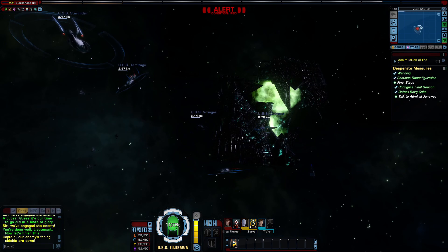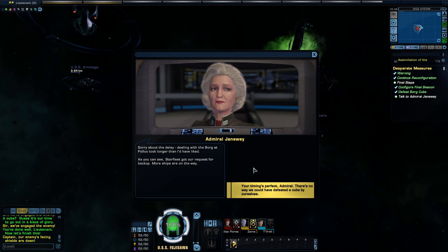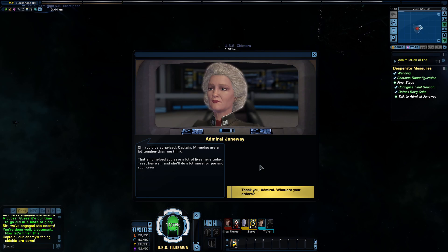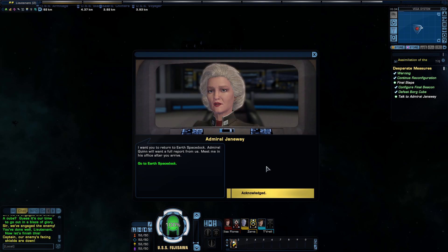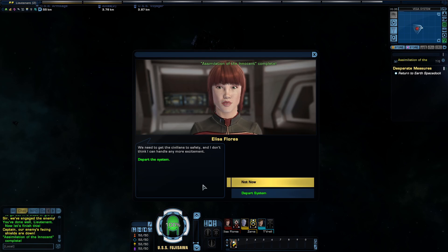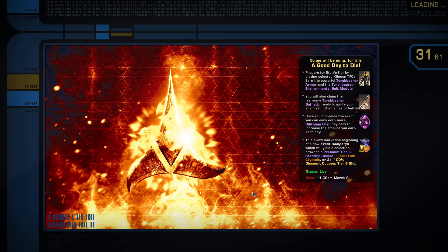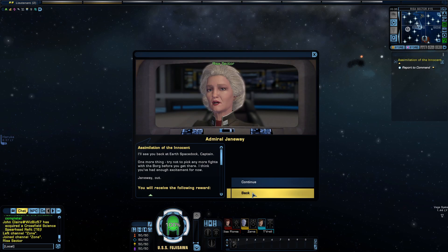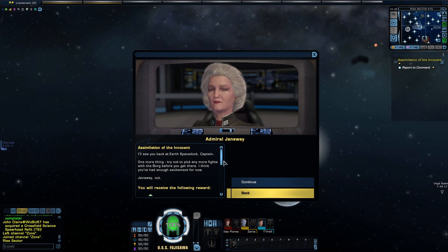As you can see, Starfleet got our request for backup — more ships are on the way. Your timing's perfect, Admiral. There's no way we could have defeated a cube by ourselves. Oh, you'd be surprised, Captain — Mirandas are a lot tougher than you think. That ship helped you save a lot of lives here today. Treat her well and she'll do a lot more for you and your crew. I want you to return to Earth's space dock — Admiral Quinn will want a full report. Meet me in his office after you arrive. We need to get the civilians to safety. I'll see you back at Earth's space dock, Captain. Try not to pick any more fights with the Borg before you get there. Janeway out.